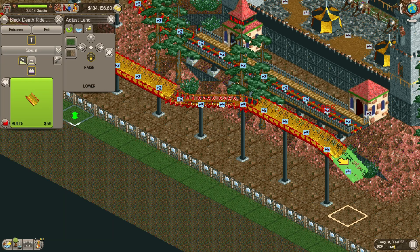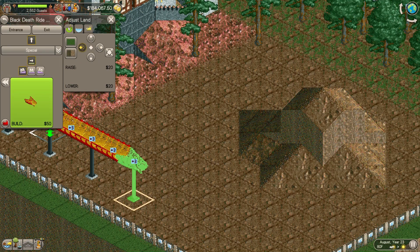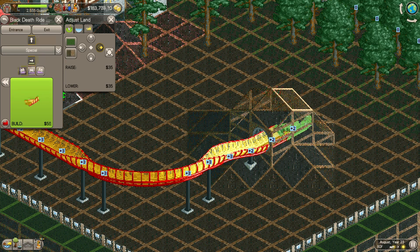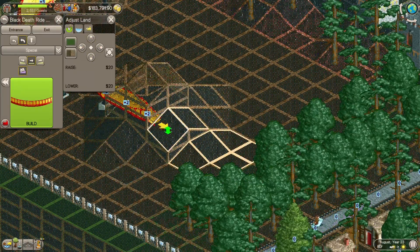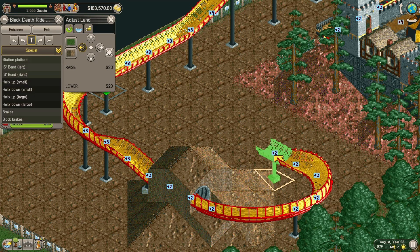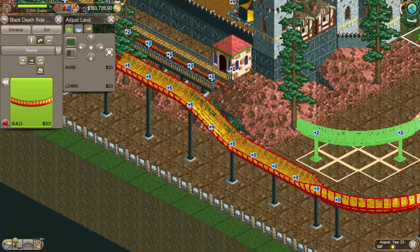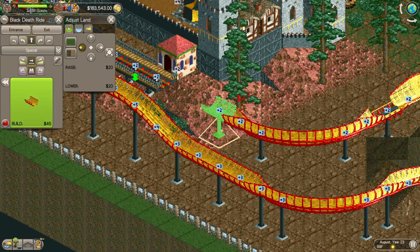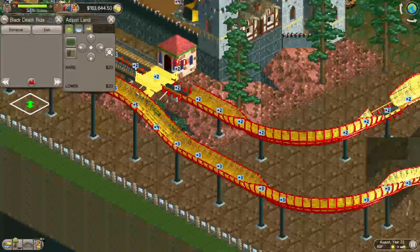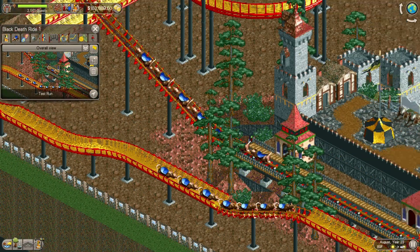We got it going up three levels, then straighten it out and cut back down to build up a little more speed. We come up to another piece of terrain I built, go up and through that rock — real nice, I like how that came out. A slight adjustment, around the corner, heading back to the station. I'm going to put a block break in, take another turn, we're already lined up for the entrance to the station. One last block break, hit the station — and the station is complete.